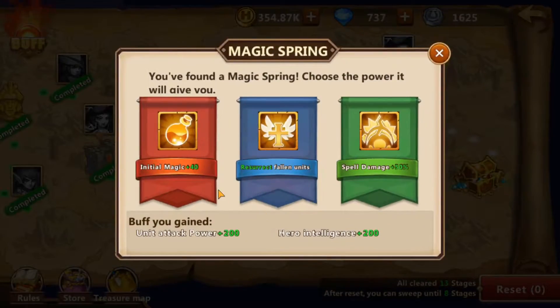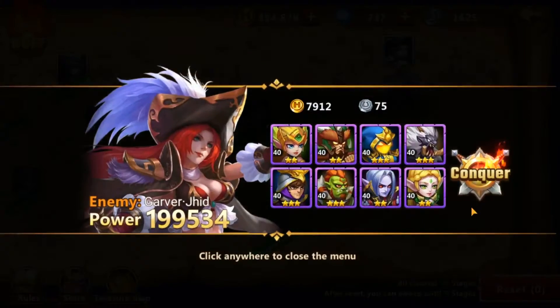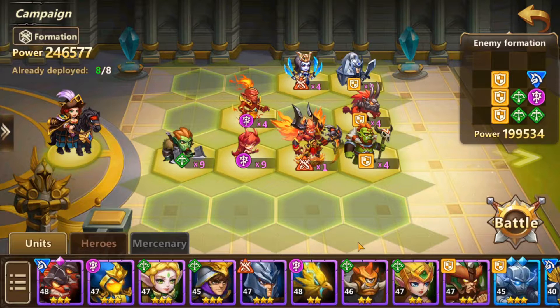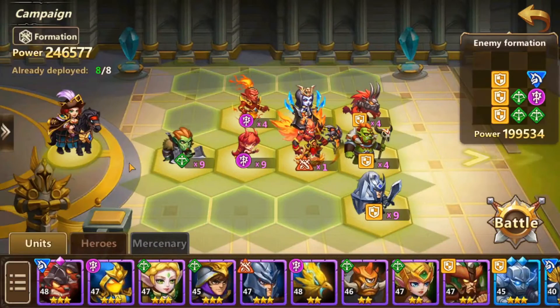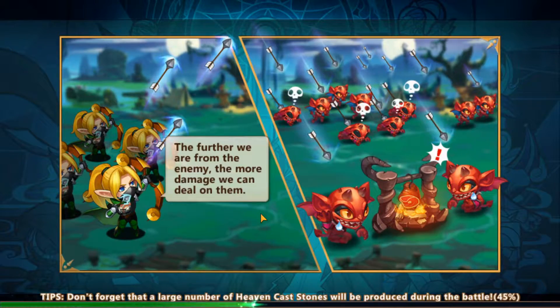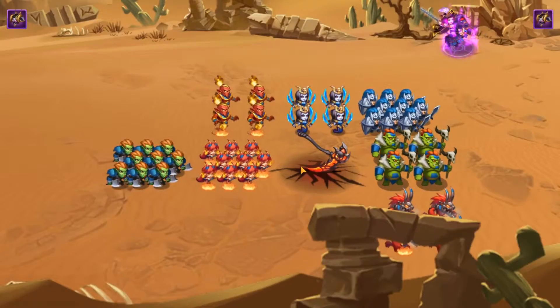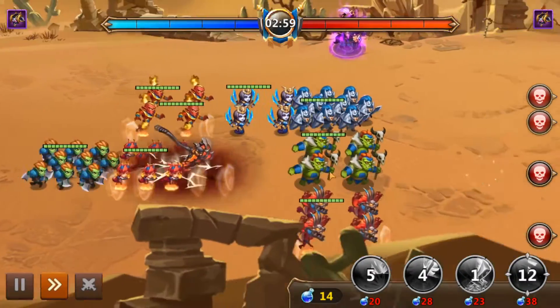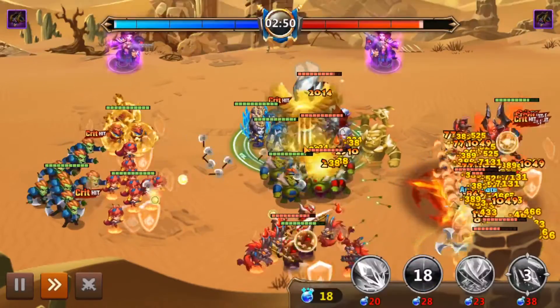If you guys are lucky enough to get the devil, he is amazing to have — definitely hands down one of the better units I have seen in terms of damage output. He can put out a ton — and I mean a ton — of damage, like no joke. One of the cool things about the devil is that he teleports at the beginning of the round and pretty much tries to assassinate the back line. It is freaking awesome when he does that.